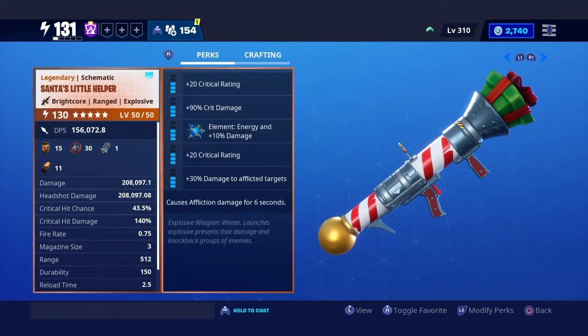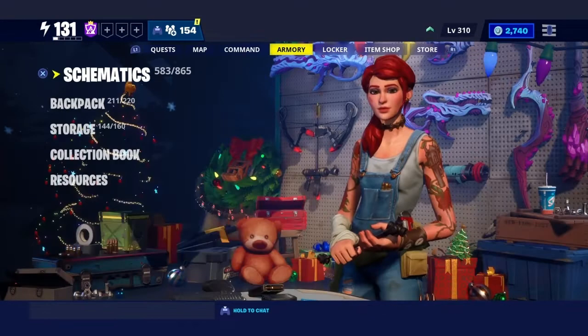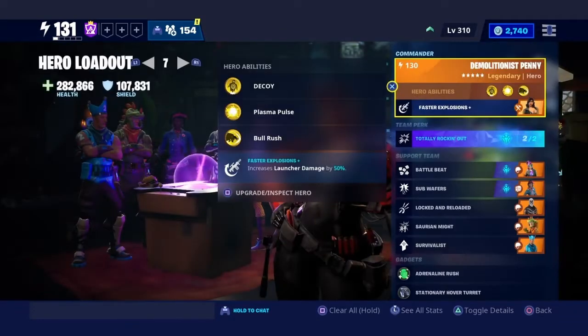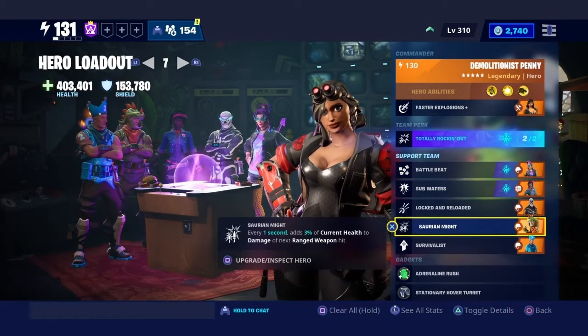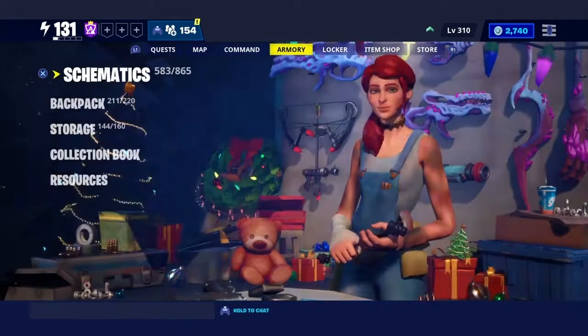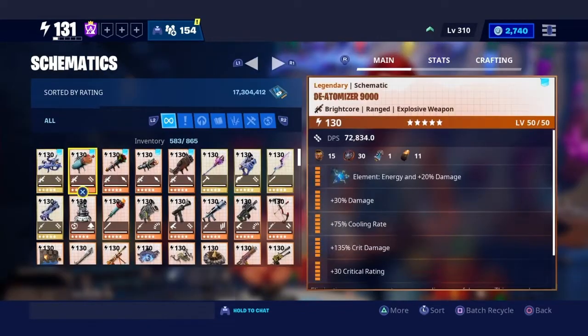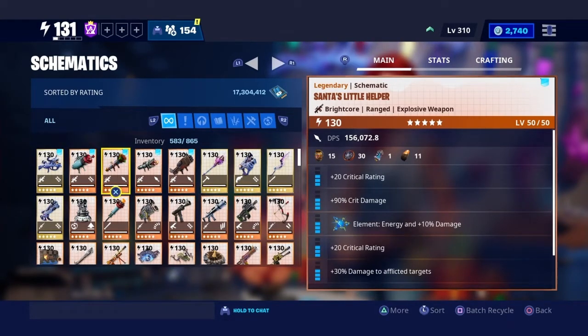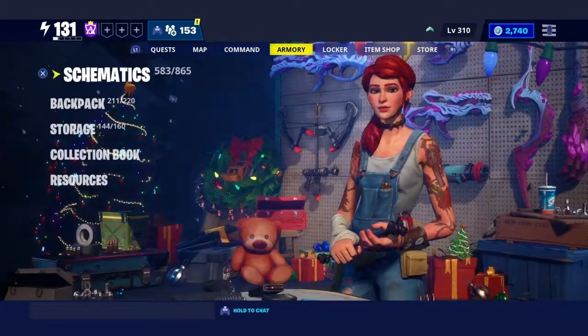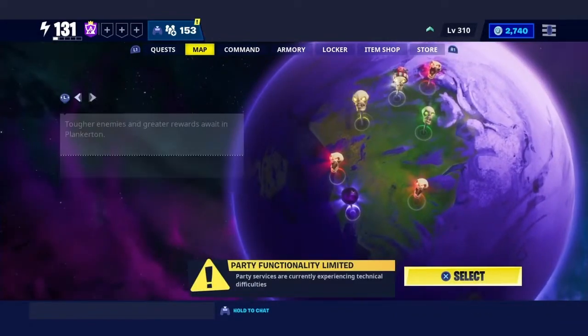Reload time is 2.15. Our loadout for this is Demolition Penny, Totally Rocking Out, Battle Beats, Subway First, Locked and Reloaded, Serene Might, and Survivalist. Let me know down below — do you want to see a Santa's Little Helper versus the Shark Attack? These are two good RPGs, so go to my community tab on my YouTube page and vote.